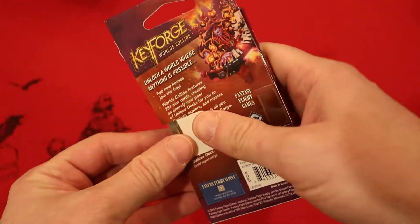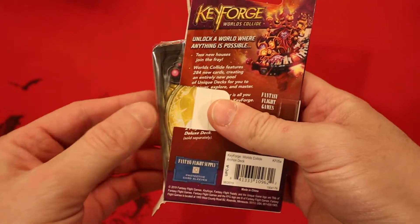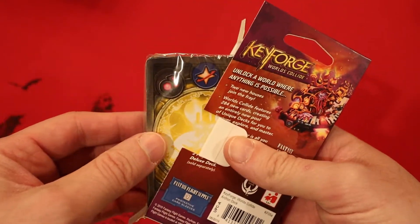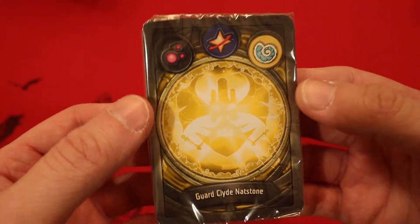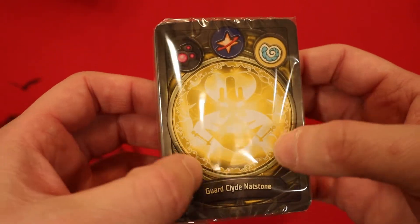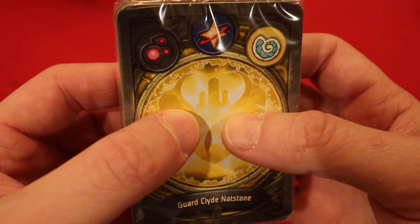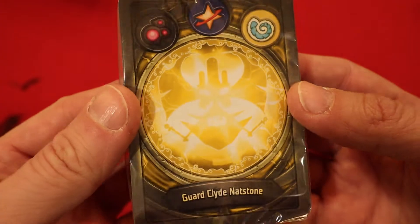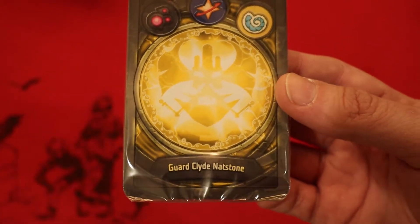I believe we need to use the brand new set, so need something good. Got a yellow Archon starting off with Dis, Star Alliance, and Saurians. Both brand new houses are in this deck — holy crap! Look how much of this circle the artwork is covering, that is wild. Look at those eyes. It's Guard Clyde Natstone. Alright, let's see what we got inside.